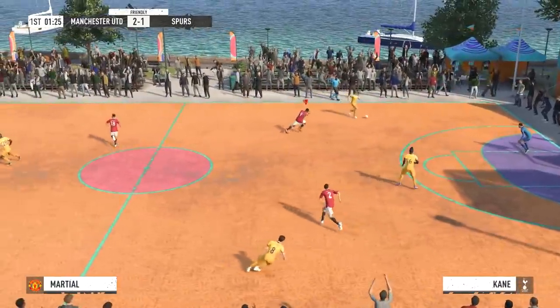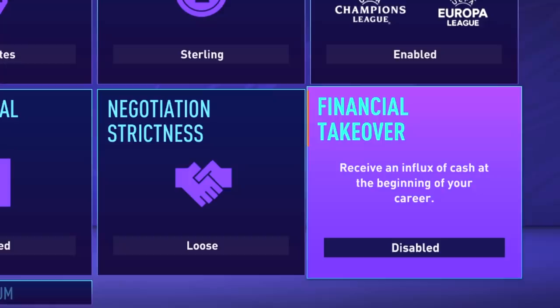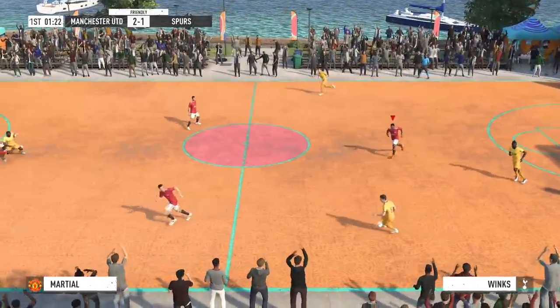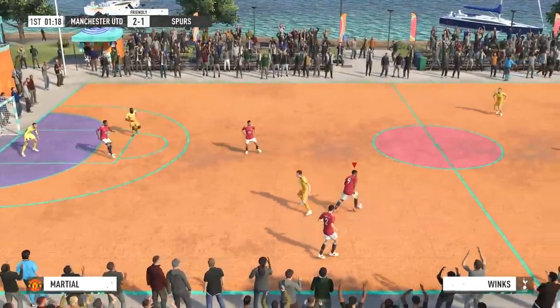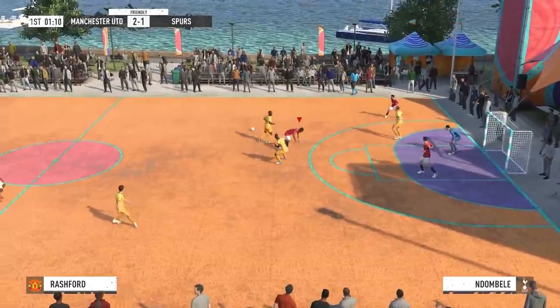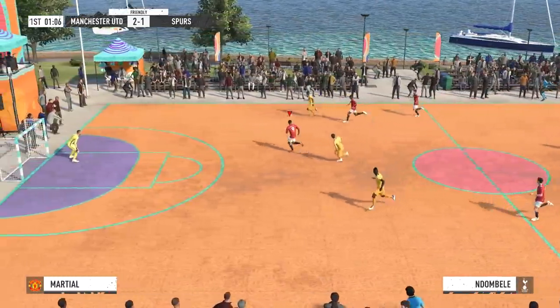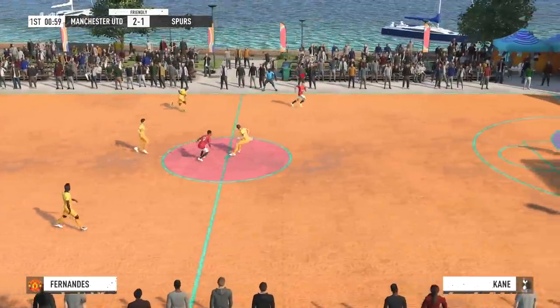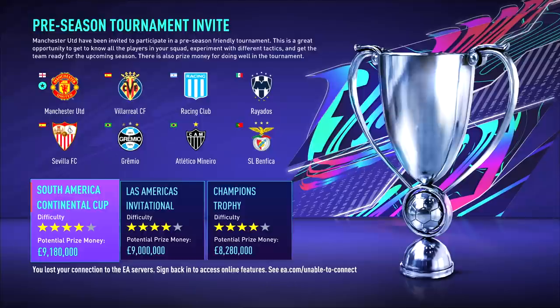Another new setting is the financial takeover section in the career mode setup screen. You get a big cash injection into your club to spend on transfers and salaries. EA has made it a built-in setting now that the catalog has been removed. You can adjust your starting budget up to 500 million for any club, lower it to around 10 million, or disable it entirely. You could even give a fourth division team 500 million for a massive financial takeover save.